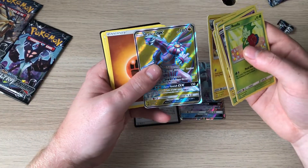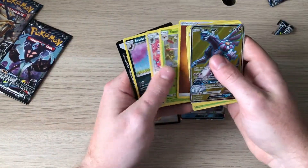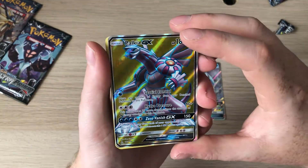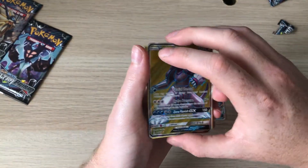Oh, Palkia — full art, nice! Nice looking card. I wish these backgrounds on the full arts had the same texture as what they do on the rainbows.